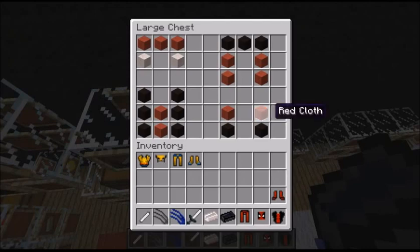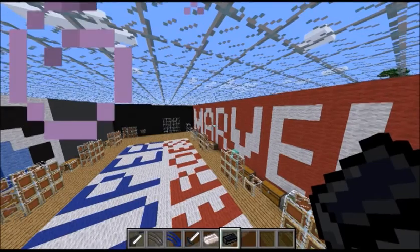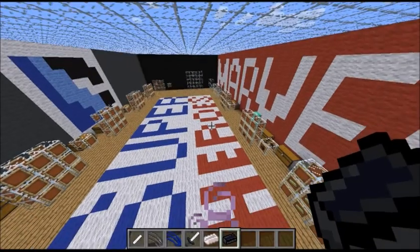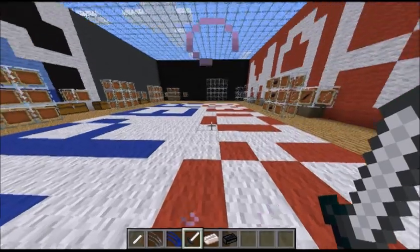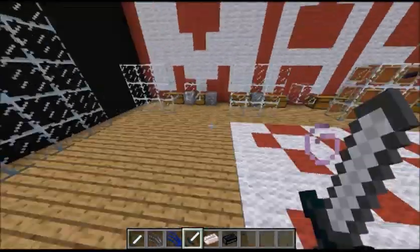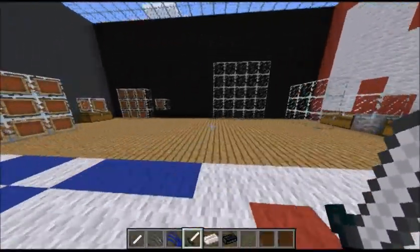Deadpool's suit is also made of cloth: three red cloth and two white cloth for his helmet, six black cloth and two red cloth for his chest plate, four red cloth and three black cloth for his legs, and two red cloth and two black cloth for his feet. The sword deals 29 attack damage, which is pretty cool.